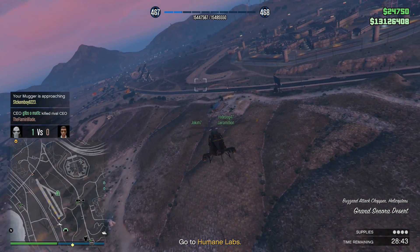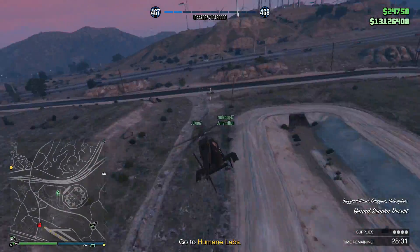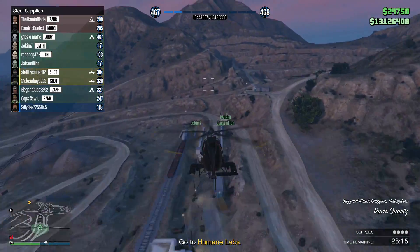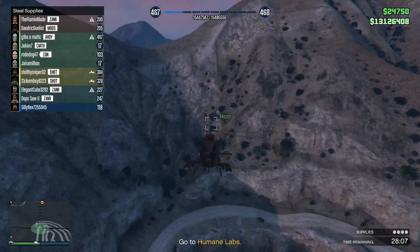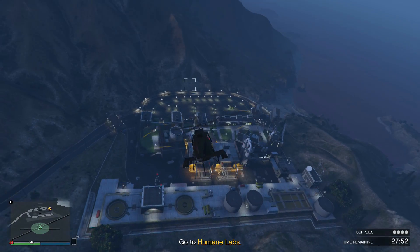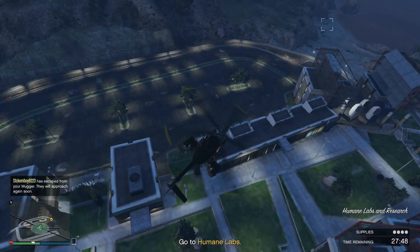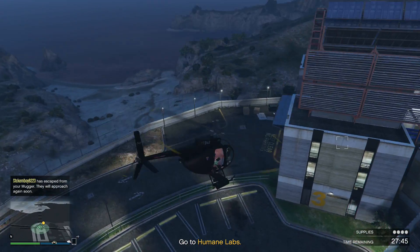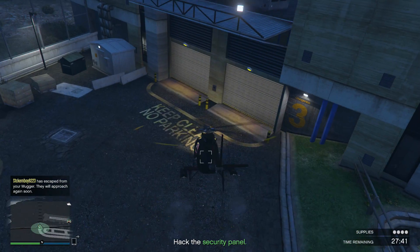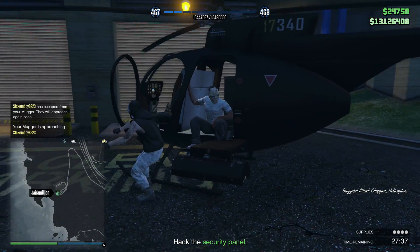We got all the new content — new clothing, tattoos, and new vehicles. The vehicles are all the ones we had already seen in trailers and screenshots. No new vehicles as of yet, but there are some in the game files so I'm sure they're going to drip feed some of that. The vehicles seem to be quite good, actually a little bit cheaper than I expected, which is definitely a good thing. There's a lot of other content added to GTA Online as well.